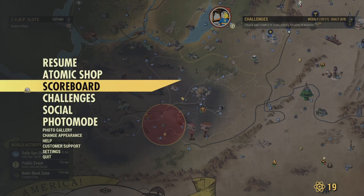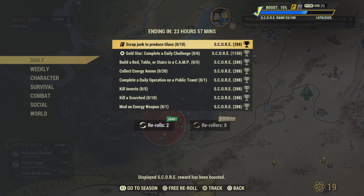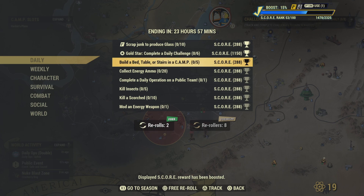Let's check out the challenges of the day. We have 'scrap junk to produce glass' - if you're a Fallout First member, go ahead and do that. You need six daily challenges to get the gold star, as always. Also 'build a bed, table, or stairs in your camp' - you need five of those.